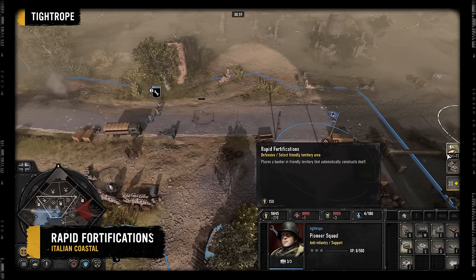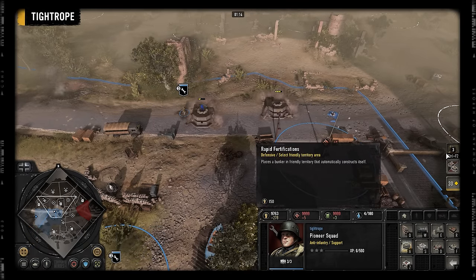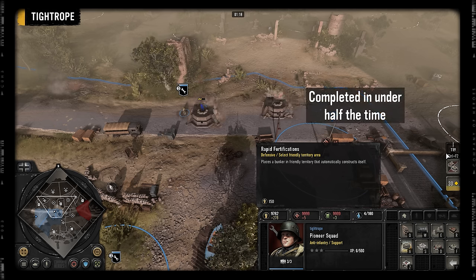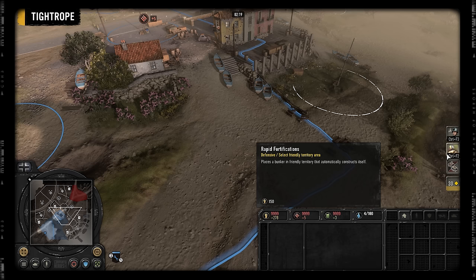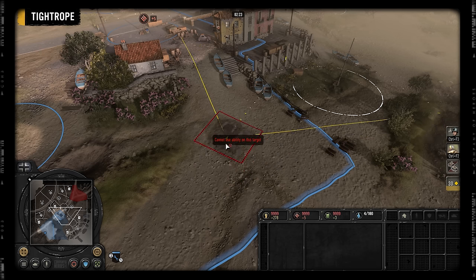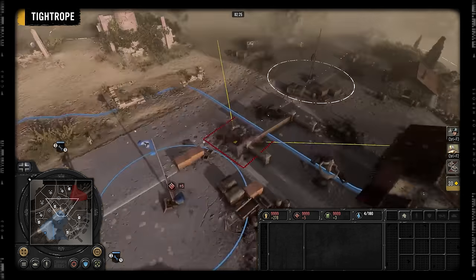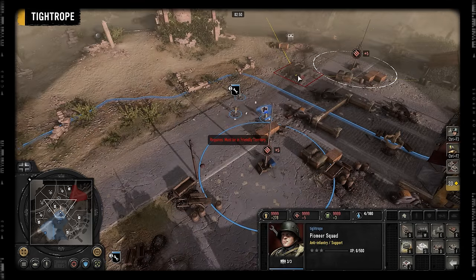Rapid Fortifications auto-constructs a bunker at the selected position. The bunker is completed in just 14 seconds, which is under half the time it takes a pioneer to build one. Rapid Fortifications is also 25 manpower cheaper than building a bunker normally. Be aware there are limitations on where you can start construction: you need vision of the area, and it has to be in connected friendly territory, both with this ability or when constructing with a squad.